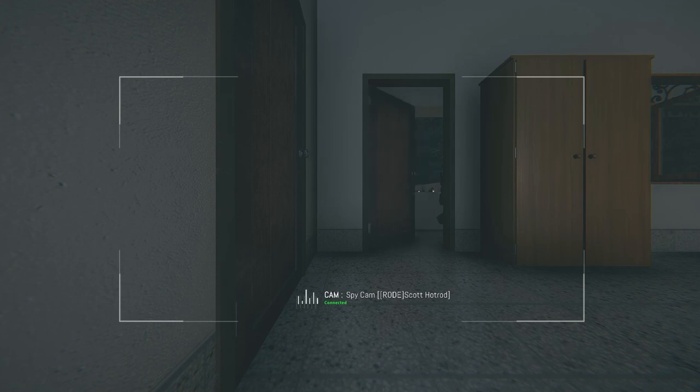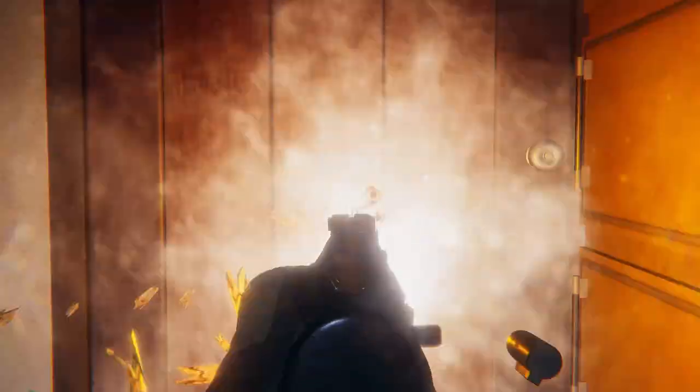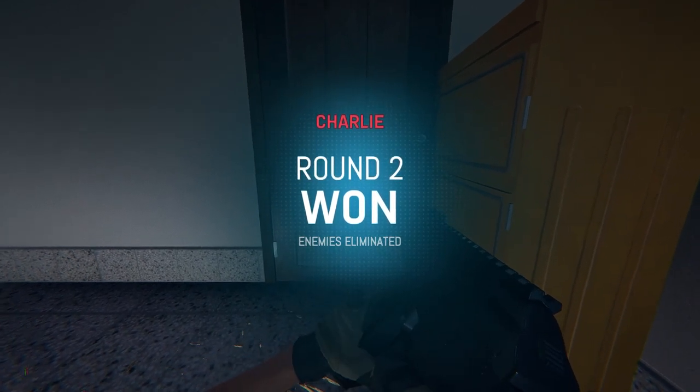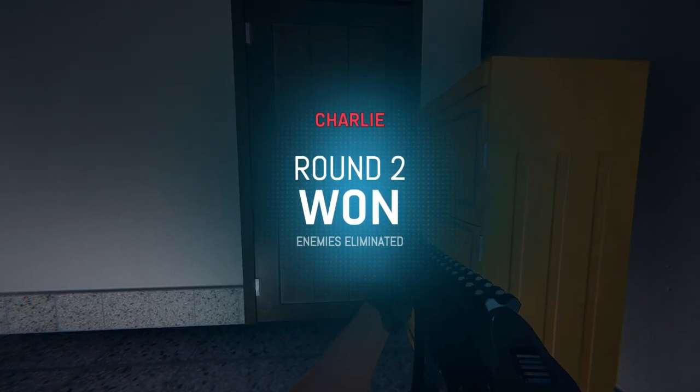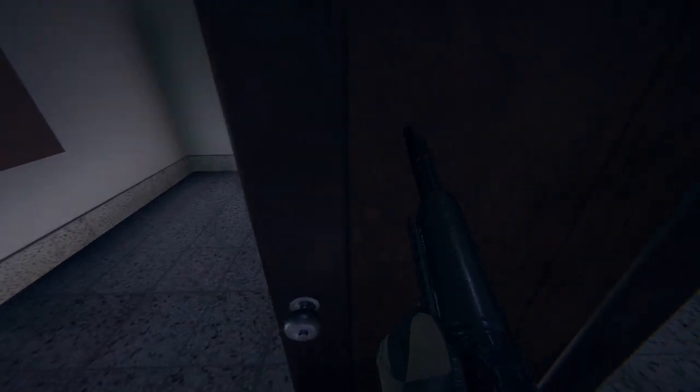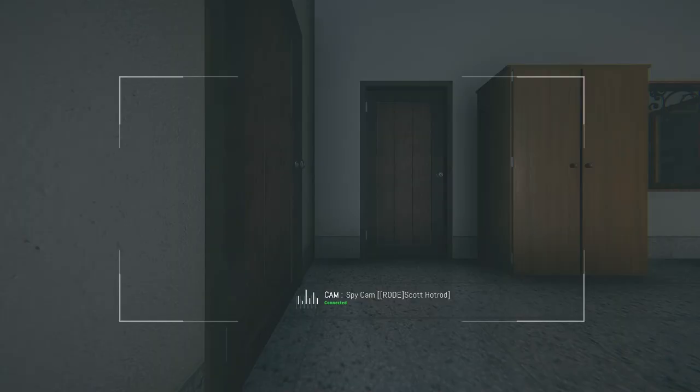It's really easy to operate spy cameras and they can really help you get the upper hand on the attackers, because they are much harder to find than security cameras. They can still be destroyed though, and they produce a small but bright blue light, so try to find smart ways to hide them, especially if you know that attackers are very likely to walk past them.